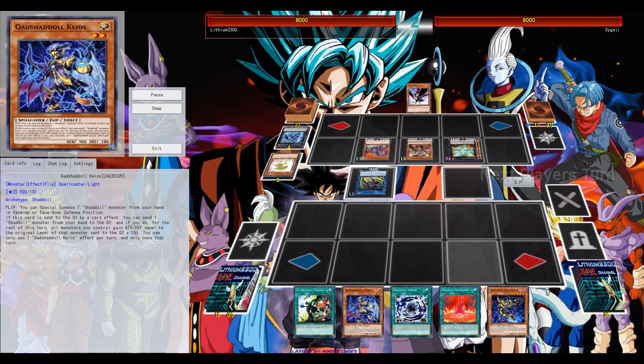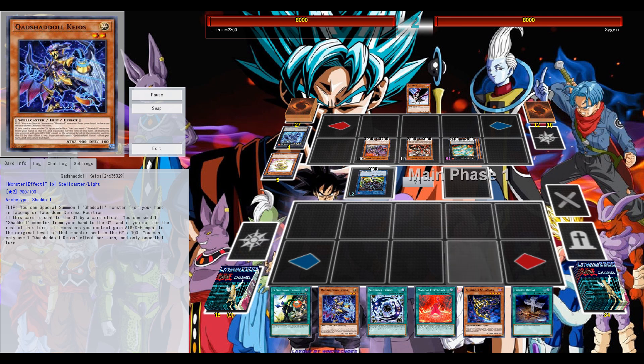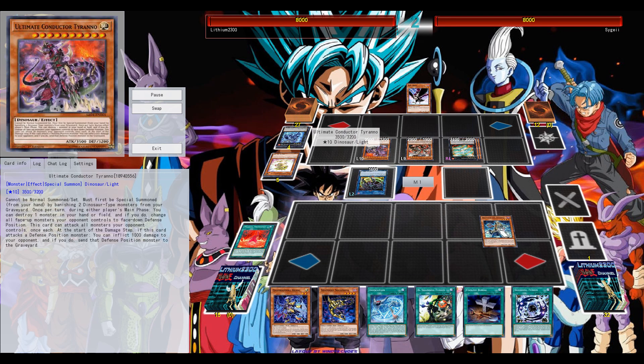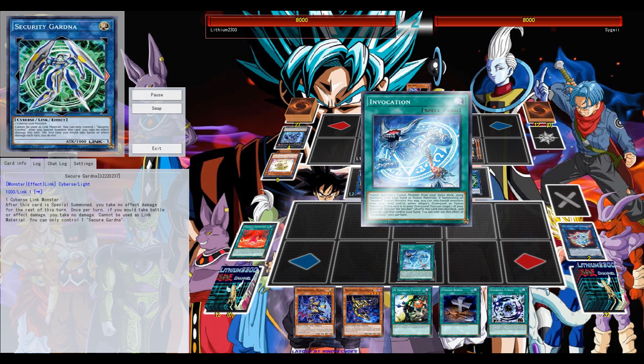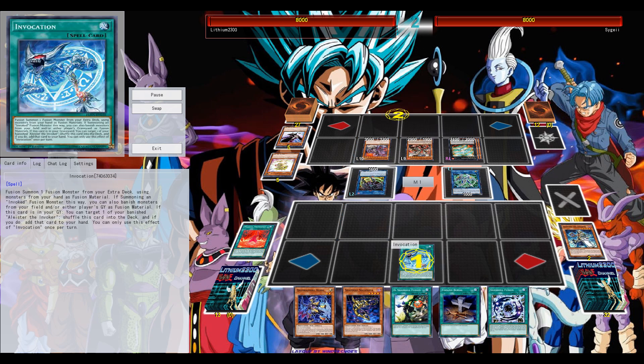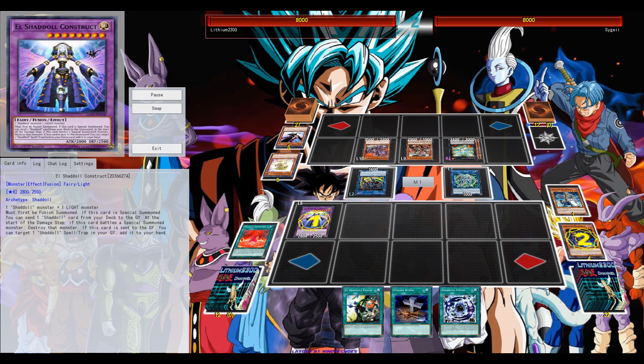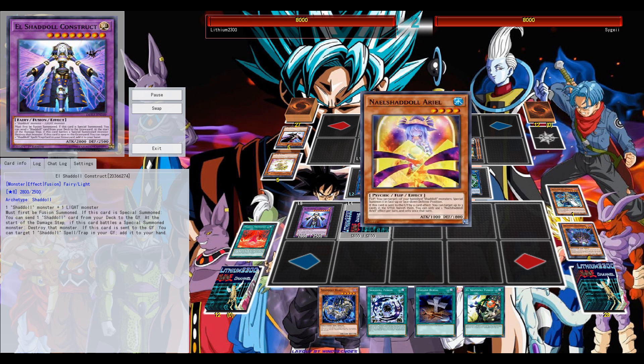I definitely like the light Shaddoll — just a one-off, searchable off of Hedgehog, and a light one. Searching Invocation, trying to force out the Lagia. Lagia is not activated, so I can just use the Invocation. The fusion summons can't be negated now because of the Invocation field spell — because of Meltdown. That should be my duel.